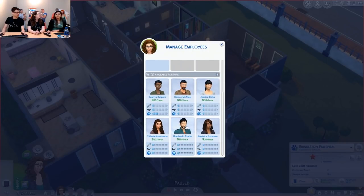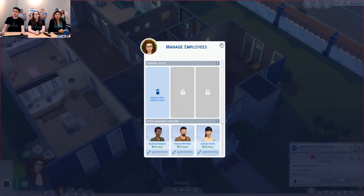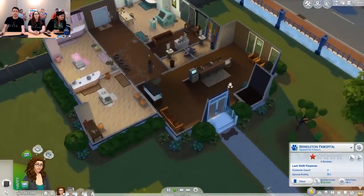Can we go over the skills and how they affect performance? Vet skill is the most important skill at the vet clinic — this is the one you want highest on your employees. That affects how quickly and effectively they treat, and the ratings customers give them. Charisma is also really important, especially for greeting people in the waiting room — this affects the bedside manner rating. Handiness is useful whenever your machines break or need upgrading. But definitely go for the highest vet skill.